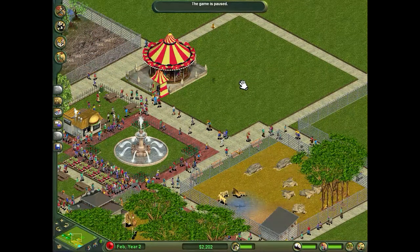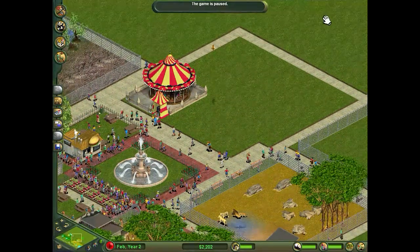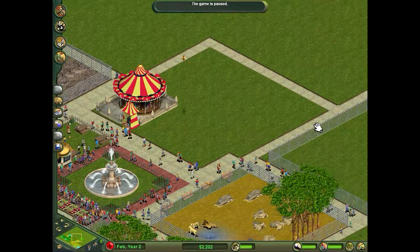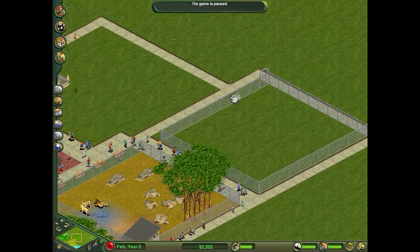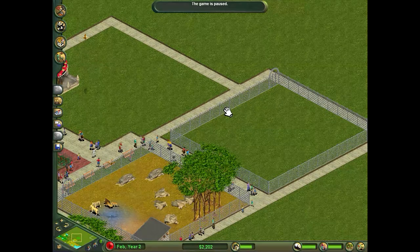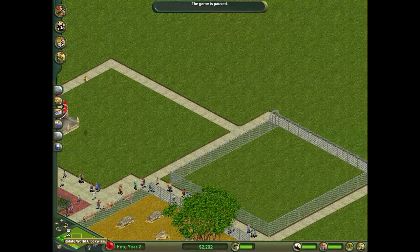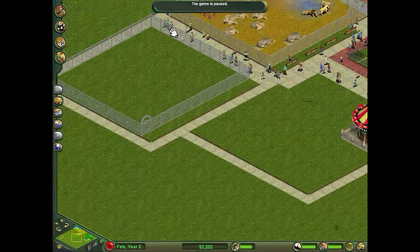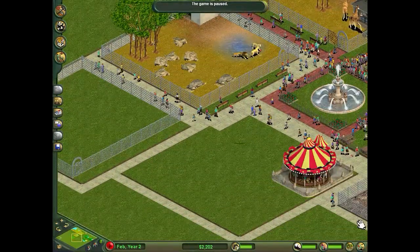Hey everyone, welcome to episode 6 of my Zoo Tycoon Incomplete Collection Let's Play. In the last episode we had a few money problems. We ran out of money and I couldn't finish this penguin exhibit off. So in this episode hopefully I'll start making some more money and we can finish the exhibit and get a few more exhibits and attractions added to the zoo.